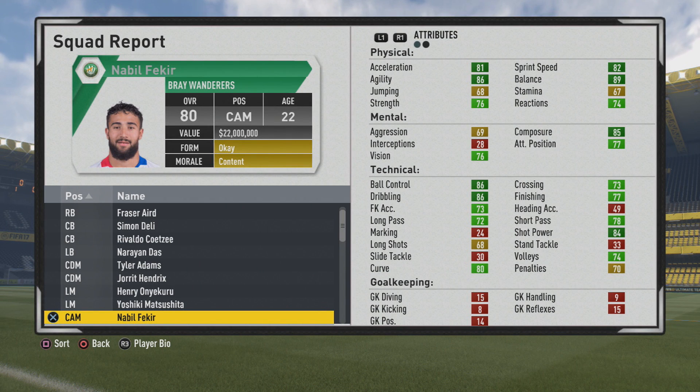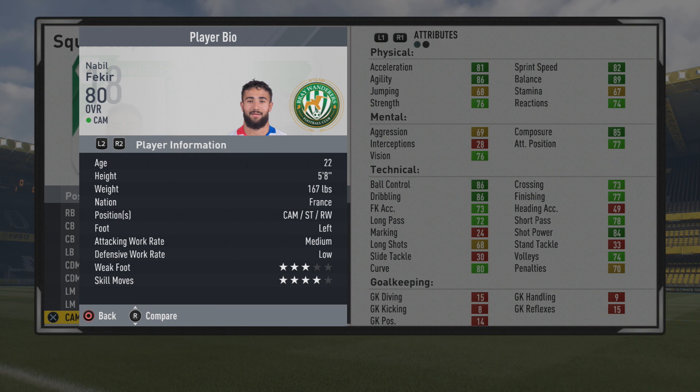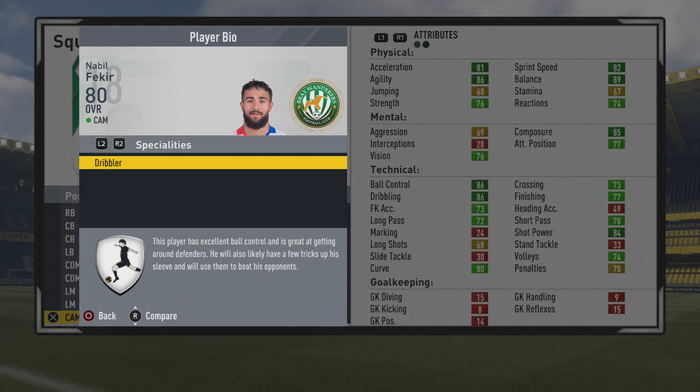Welcome to this player scout test. The 22-year-old center attacking midfielder is an 80 overall. First, we'll take a look at his player information. You can see he's five foot eight, left-footed, low work rates, three-star weak foot, and four-star skill moves. He can also play out wide as well as striker, and definitely at center forward too, with a dribbler specialty from the start.